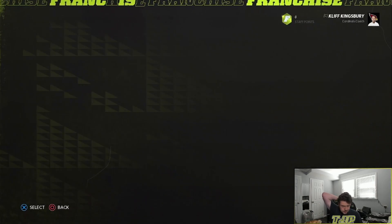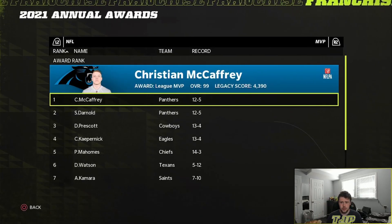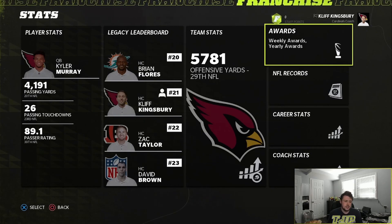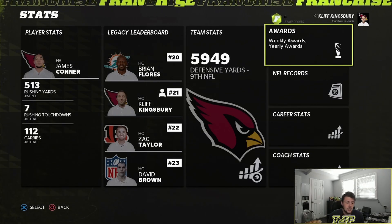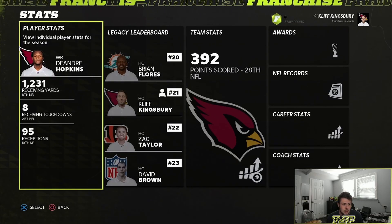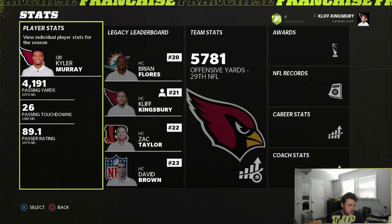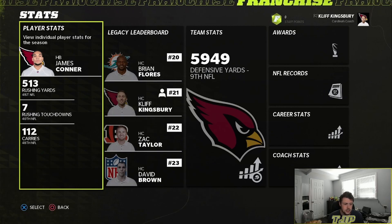We're probably going to have to trade Murray. McCaffrey's MVP and Nick Sirianni coach of the year. I want to get a better running back as well — maybe we trade for McCaffrey — and then try to trade for a better quarterback. Or maybe just keep Kyler Murray. I need either a better running back or a better quarterback to make the offense just better.